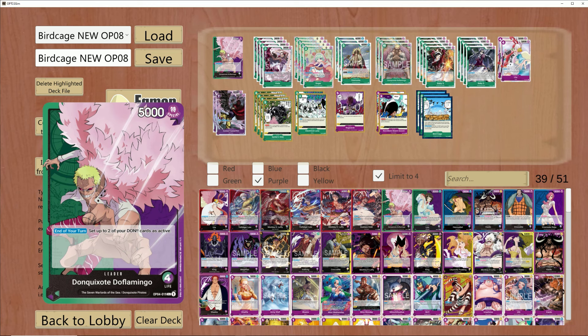But in OP08, we gained a bunch of new stuff that he can use — not directly for Doflamingo, but it does buff the list. And we're going to get into that real quick.